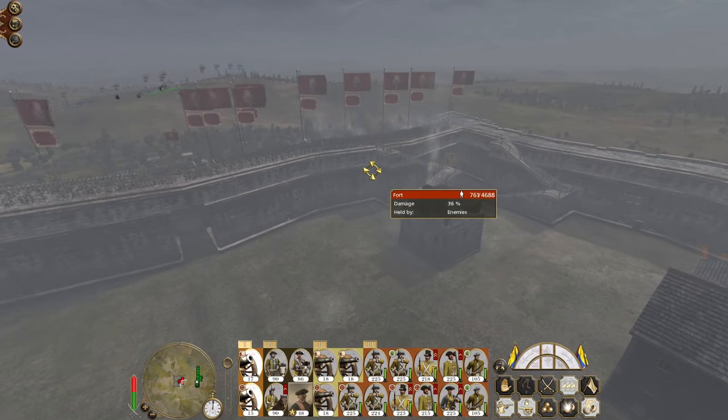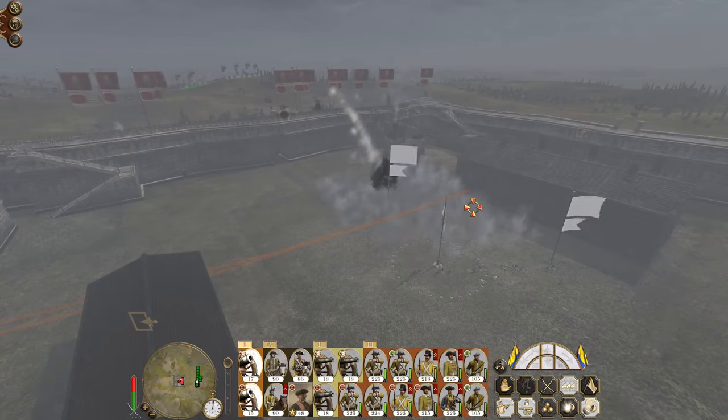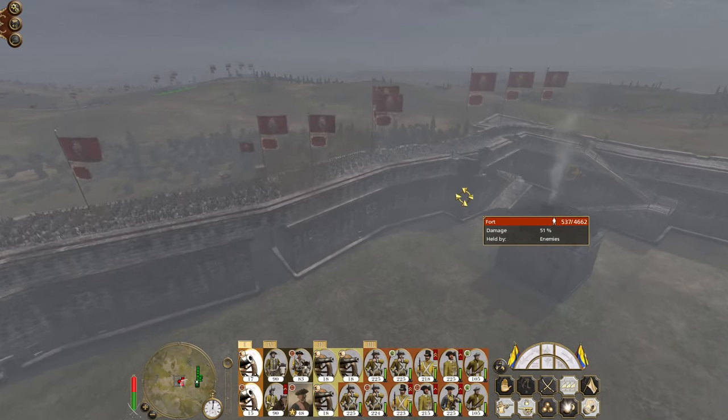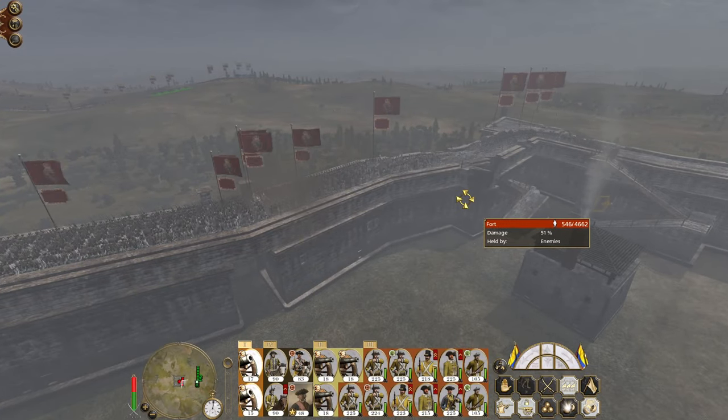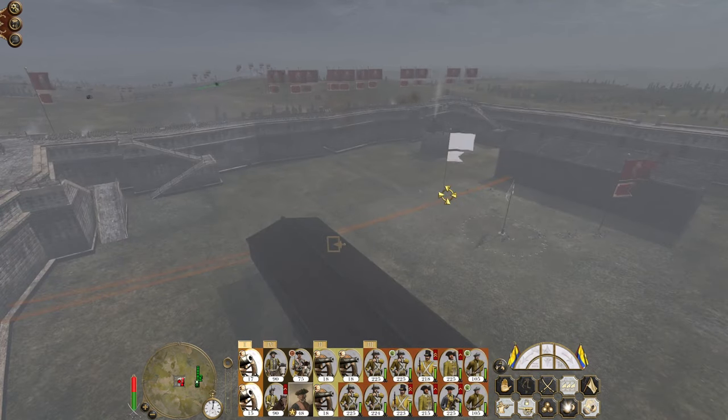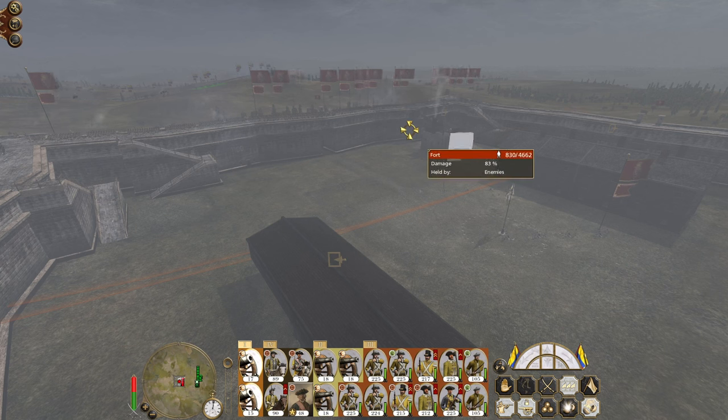As soon as we breach the wall - there we go. Once the mortars are wiped out that will be a lot of our problems dealt with. We're doing a lot of damage to the enemy defenses and they'll start to march down to defend the breach, which is what we want.